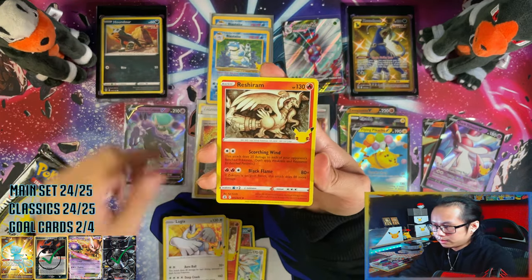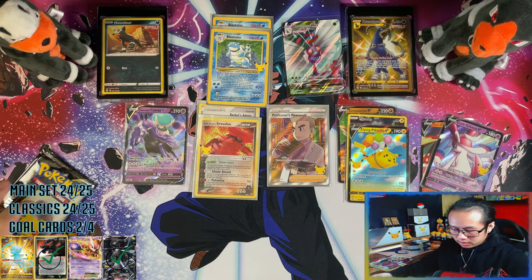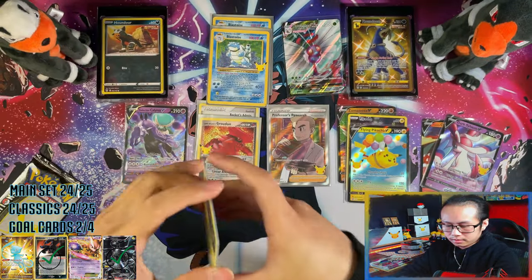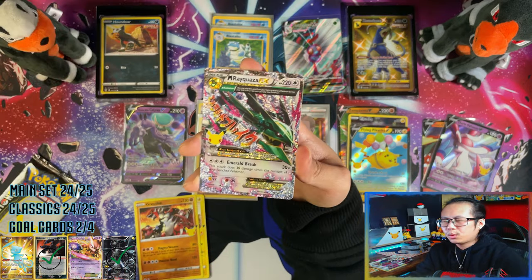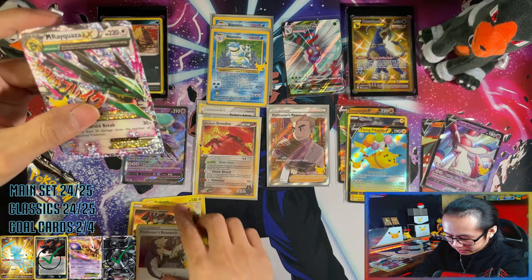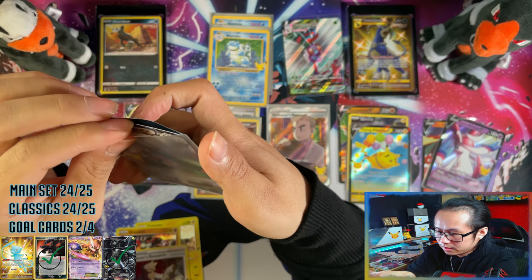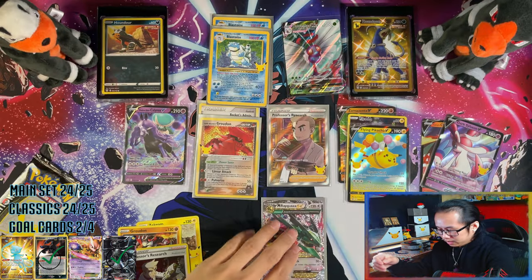A Blastoise and a Team Magma's Groudon. Blue girl, pushy rum, kill tool, enemy — doesn't look like it's happening. This tin is epic, I like this — Professor's Research, I like these hits. Another Mega Rayquaza EX — I'll take this as a double lock any day. Centering is not that great though.